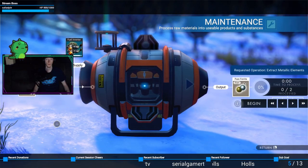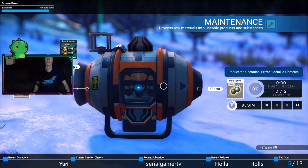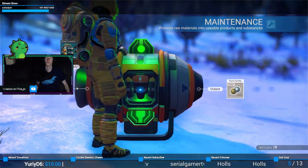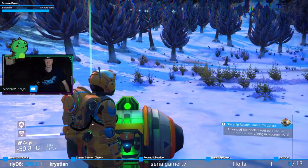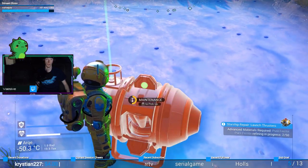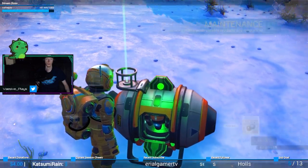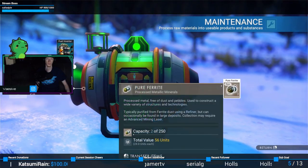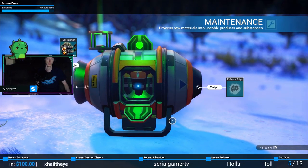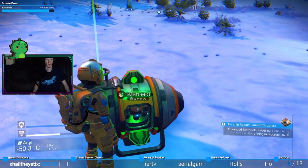Okay, check materials, begin. That's a lot of refining I need to do. So we're gonna pick this up with us — not empty, not empty, good. Of course not. Send it to the starship. Okay, when I pick it up with the fuel supply — that'd be very annoying if I can't.